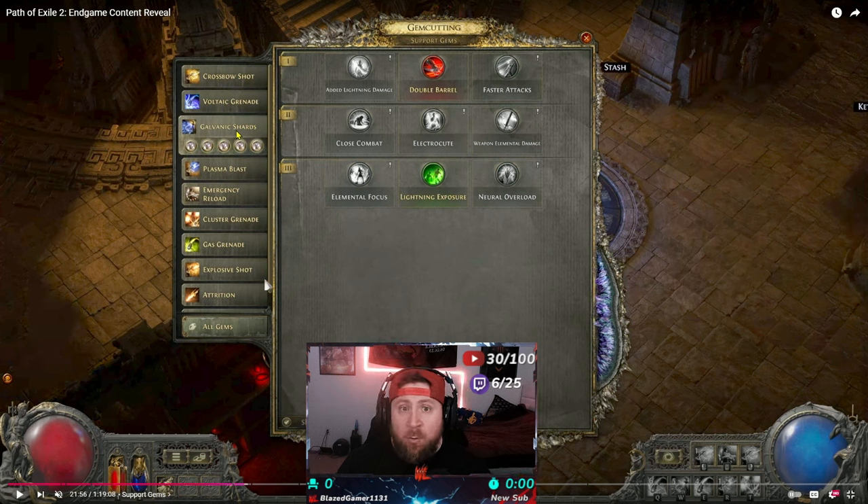Keep in mind that different skills will have different support options — rapid shot will have different support skills than volcanic grenade, for example. Shoutout to Mobalytics for helping with this breakdown. I'll link the resource in the description. This is just a baseline of how skill gems work in Path of Exile 2. Once early access begins and I can play more in depth, I'll make an update video. If you have any questions, ask in the comments — I'll answer all of them. Make sure to like the video, it helps with the algorithm. Stay gaming!